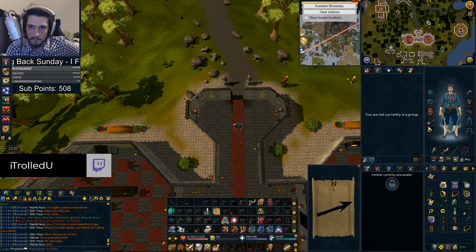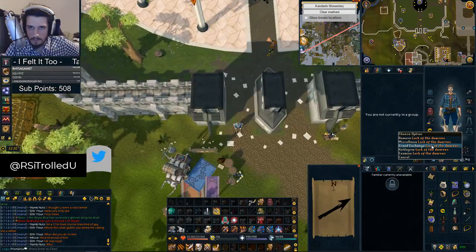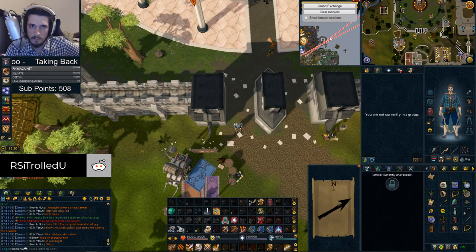It just takes the arrow off your screen basically. And then I'm also going to do the Grand Exchange — I do the same thing. I hover over Grand Exchange, hit Alt+1, click Grand Exchange.